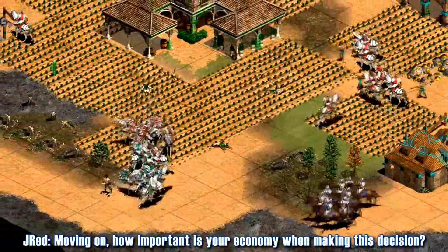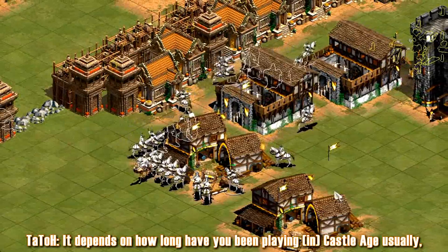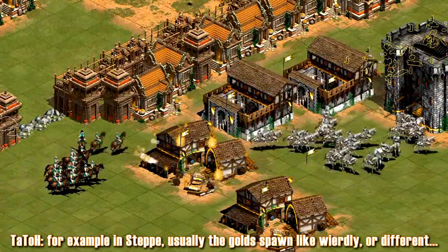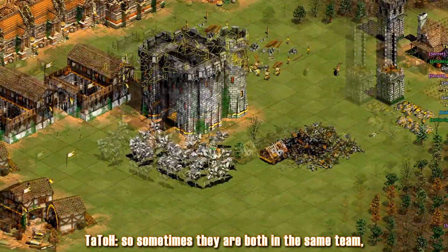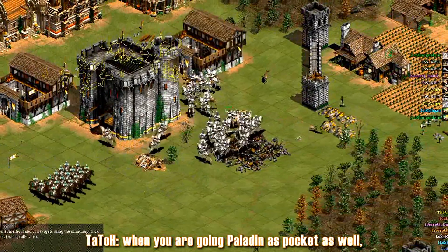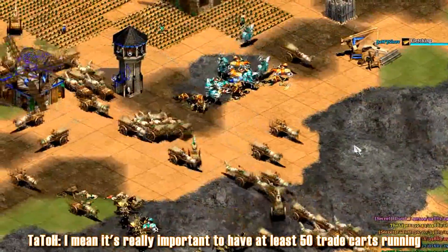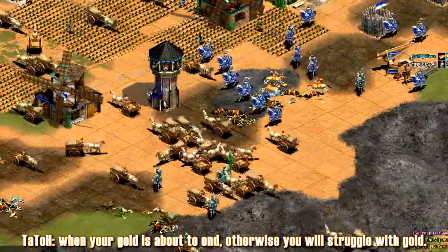How important is your economy when making this decision? It depends on how long you've been playing — whether there are extra gold mines or not. Sometimes on certain maps the gold spawns weirdly or differently, and they can both be on the same team, which forces you to not have extra gold. Having extra gold is really important when you are going Paladin as pocket or transitioning into Paladin. You need to start trade ASAP — it's really important to have at least 50 trade carts running when your gold is about to run out, otherwise you will struggle with gold.